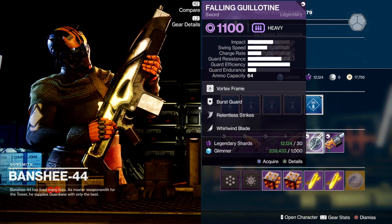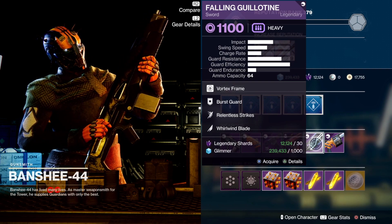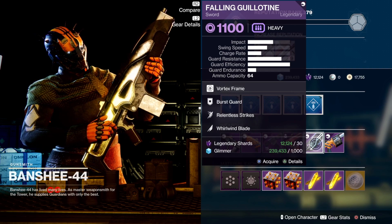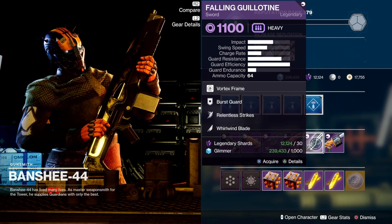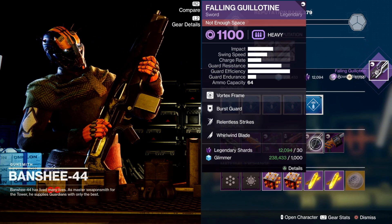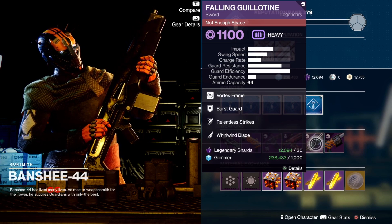Falling Guillotine — this one gives Relentless Strikes and Whirlwind Blade. This is a god roll. 100% you want to pick this up. If you haven't picked this up yet, this is the weapon you want. Relentless Strikes: you hit three or four times and then you hit Whirlwind Blade and get maximum damage. This is, without a shadow of doubt, the best roll for this sword. Pick it up now that you've got the chance — it's not every day a god roll drops.